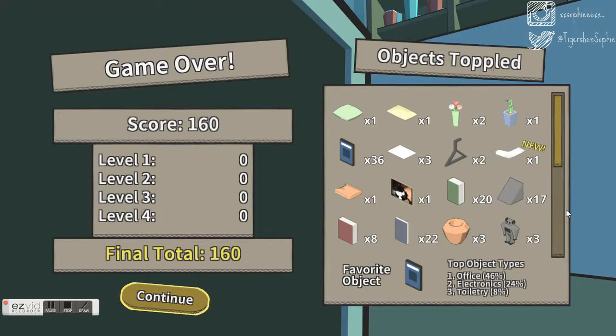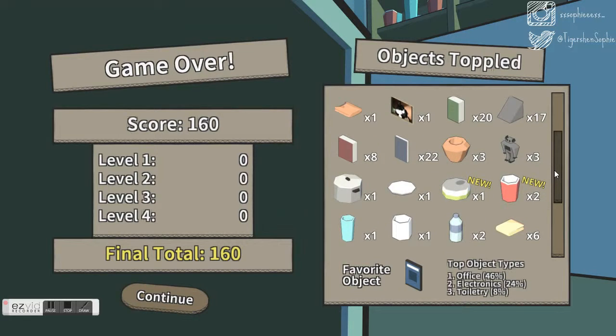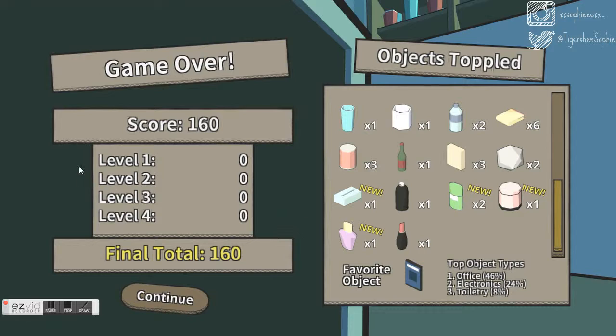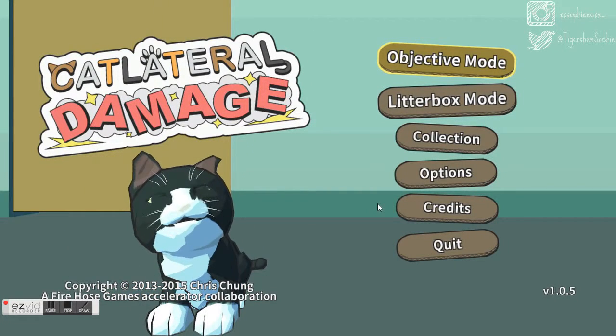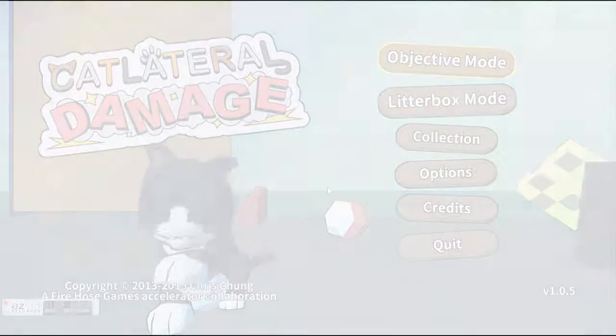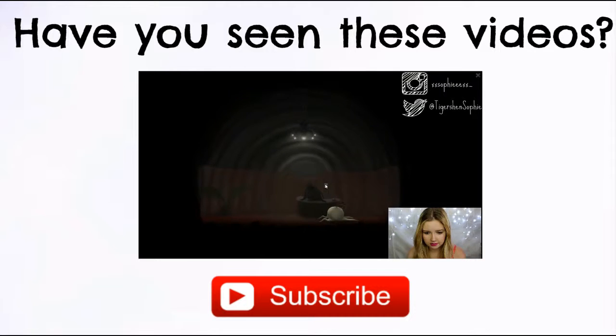I can't believe I got it — let's see what we knocked down. So lots of items, and our score was 160, which isn't too bad, but we need to get 220 so we were about 60 off of what we needed. That's it for today — thank you guys for watching and if you want to see more of Catlateral Damage please give it a like!